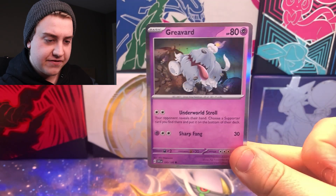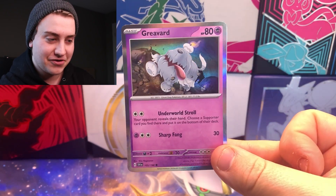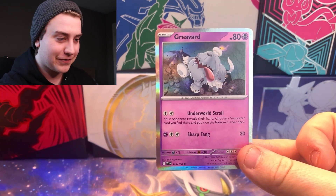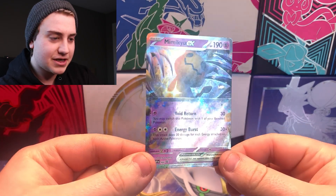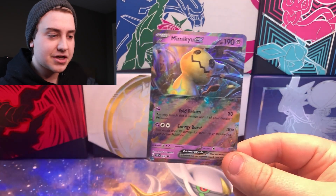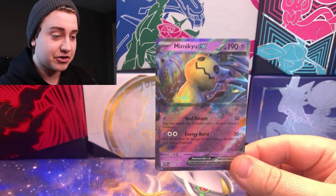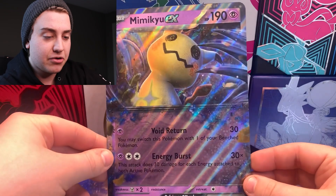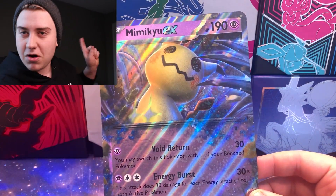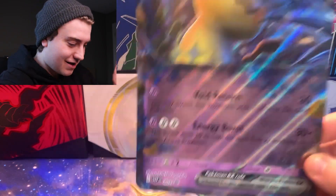The first promo we can check out is Grievard, and it's pretty cool to see the holographic. Back to the silver borders — it's exciting to know these cards are coming out very, very soon. It actually opens the packs with silver borders for the first time. Putting Grievard aside, let's get into the promo I feel more people are excited for — the Mimikyu EX card. Very nice card. I'm super excited to see these EX cards in packs, especially in English. I've seen a bunch in Japanese and they look really cool. Then we'll put Mimikyu to the back and I'll quickly show off the big card, though we know the big cards aren't really the selling point of the box.